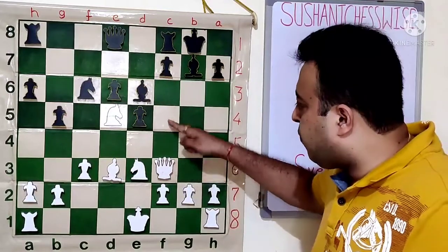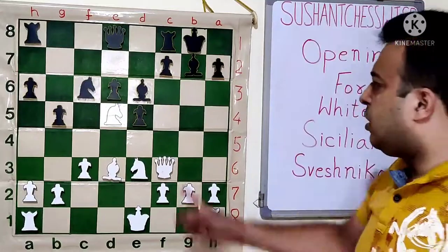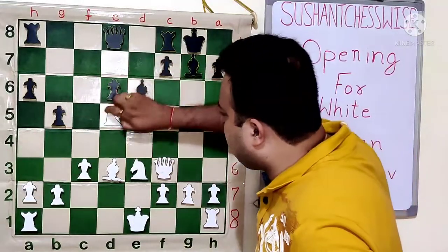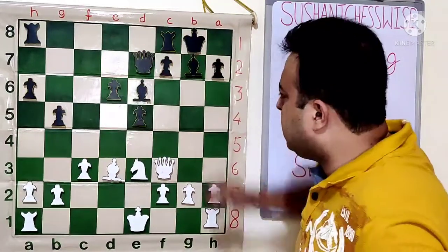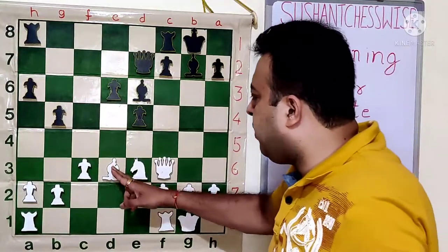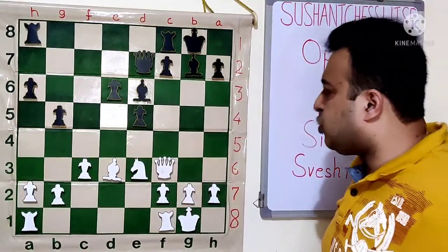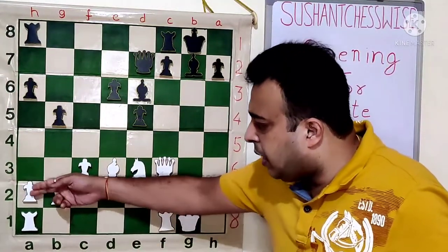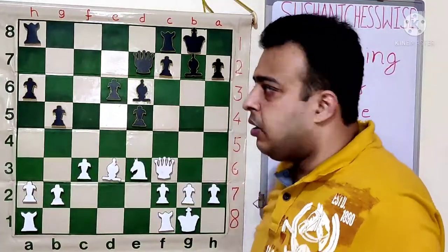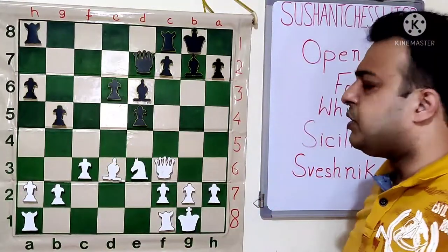Black can try to challenge the white knight with the move Ne7. After Ne7, castle — white will soon be able to get the bishop to E4 followed by a bishop on D5. Then the rook comes to D1 and white often breaks the position with the move A4, getting serious advantage in the center and also on the queenside in some cases.